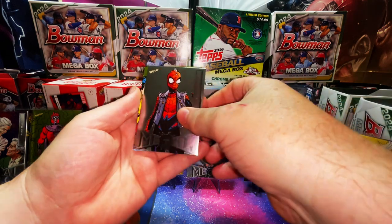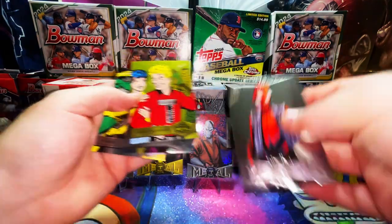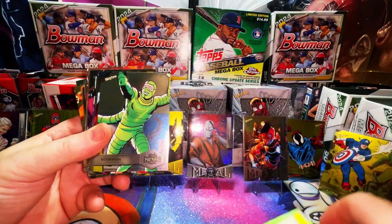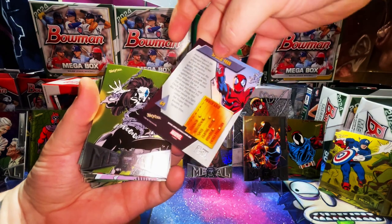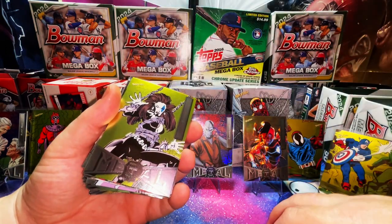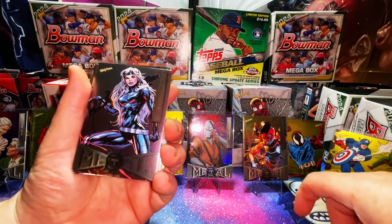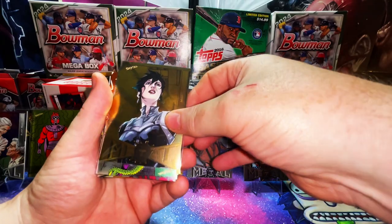Another Flash Thompson yellow, Aunt May, and Vision to round it out. Here's the final spread recap: Moon Knight, Scorpion, Wilson Fisk, Superior Spider-Man, Spider-Man, Shriek, Black Tarantula, Hawkeye, Mysterio, Magneto, Silver Sable, Luke Cage, Nova, Tombstone, Hammerhead yellow parallel, Maria Hill gold.